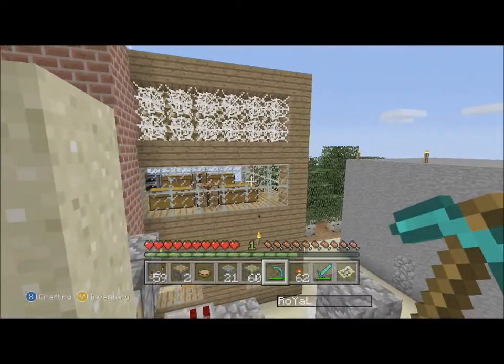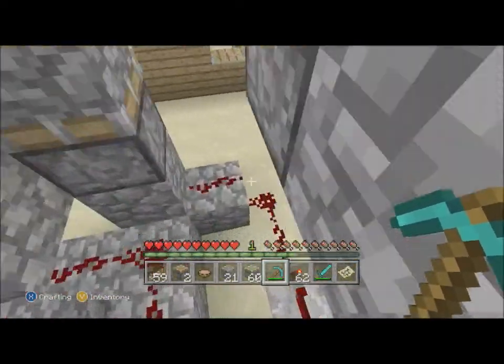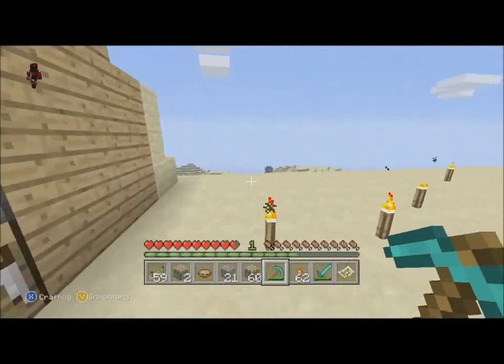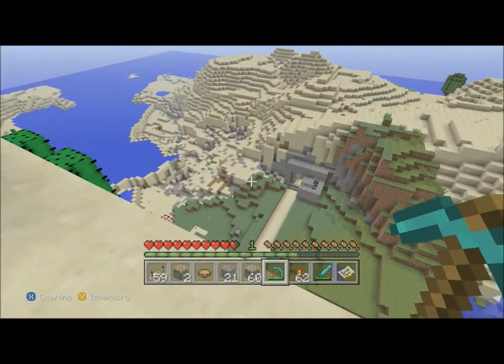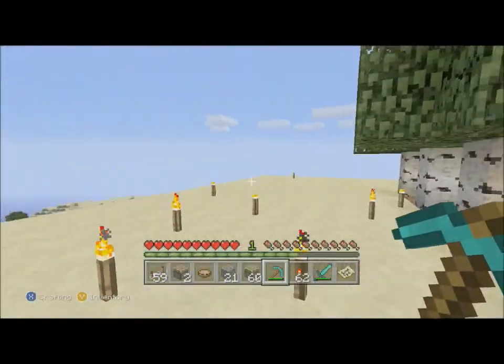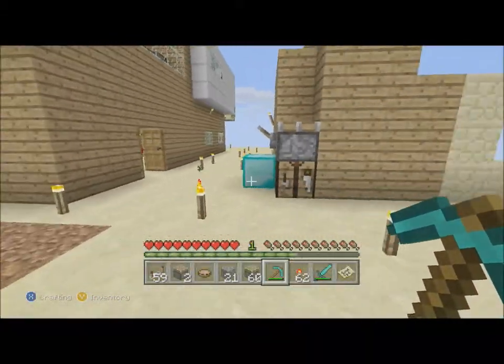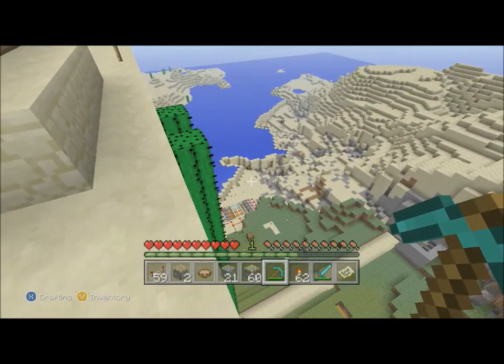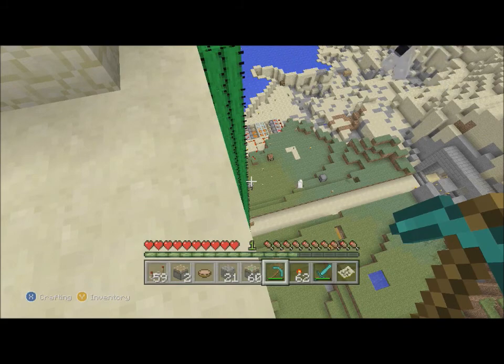Like down underneath the ground we have — oh yeah, by the way, we're in the sky. We're like on a sand island. This was a small hut type thing then we just massively expanded with sand. We kind of got sandstone together and made it on top of an island that's surrounded by...